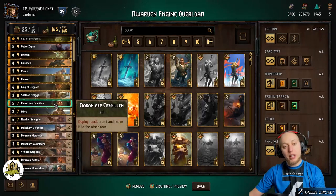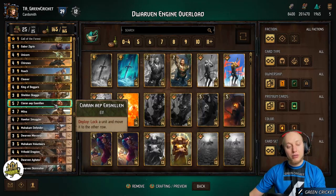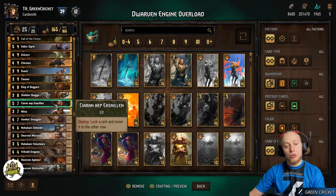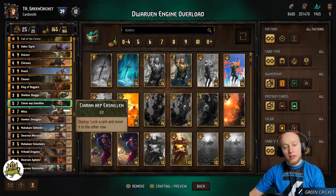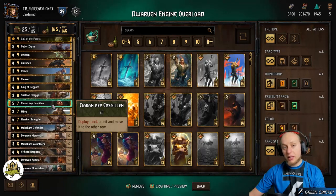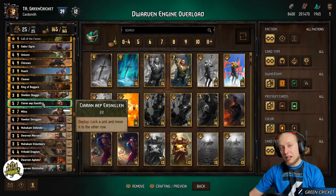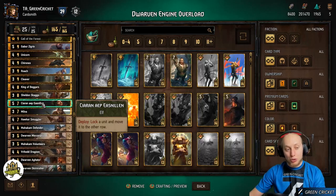Kiran is kind of a tech card. Some decks use Markham Marauders, which get Resilience when buffed, but in the current meta I'd go for Kiran because Kiran can lock a unit, and there are a lot of engines out there you want to lock.